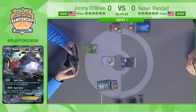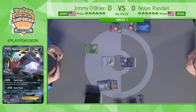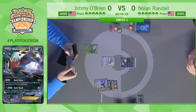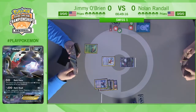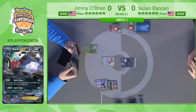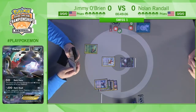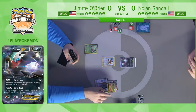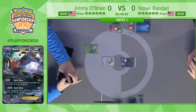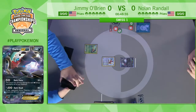Especially in Jimmy's deck where he really wants to get things into the discard pile and play a bunch of cards to ensure that strategy happens. Battle Compressor is exactly the card that makes all of this work. In Standard we don't have Battle Compressor anymore, and yet Vespiquen decks continue to thrive. In Expanded you just automatically play four Battle Compressor in your Vespiquen deck because it's such a no-brainer.